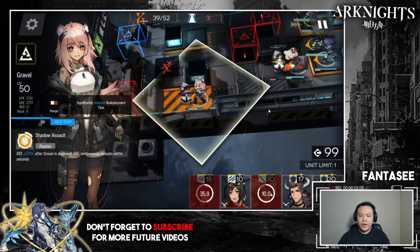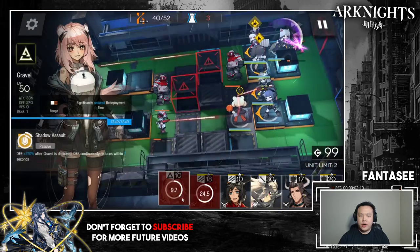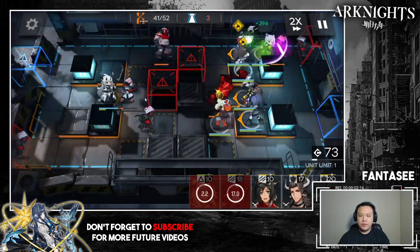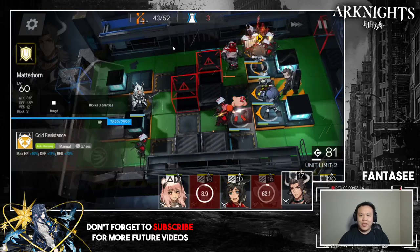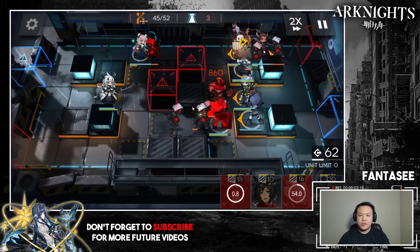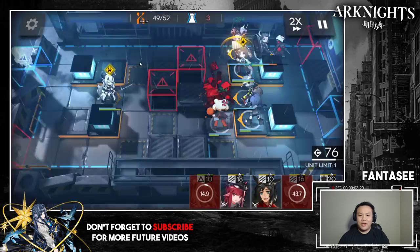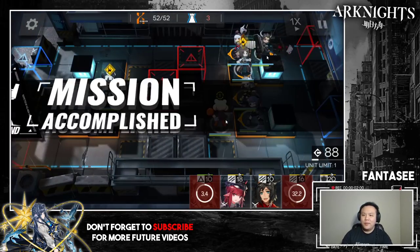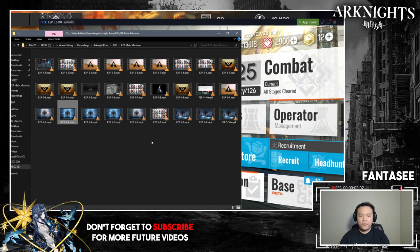I deploy my one-block guard again to 1v1 the casters a second time. In hindsight I probably should have faced Frostleaf the other way to help with enemies coming from the other side. I also test using Vigna plus Gravel but couldn't take the enemy down, so I stall with Gravel and wait for Mitorimaru's cooldown. One key mistake: I forgot to switch Scavenger out for Matterhorn before the end, which caused a leak — so remember to swap your vanguard for a tank before the final wave.